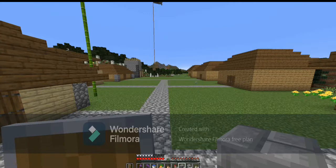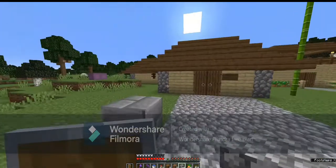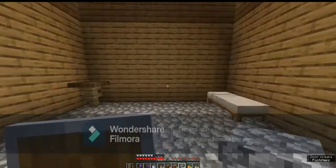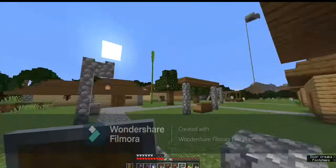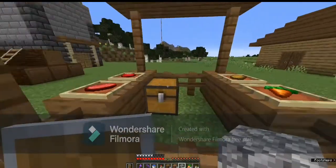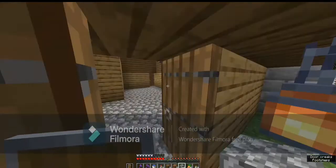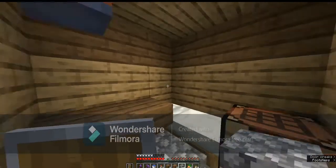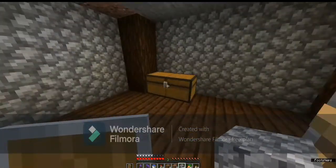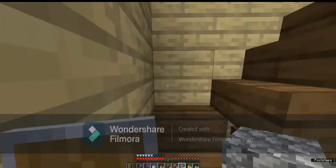Now let's add decorations for this village. This is the butcher's house. We have a little food shop here. This house is the one with the basement. And this one's a house with a second floor with a balcony.